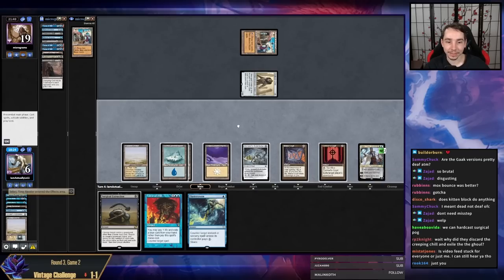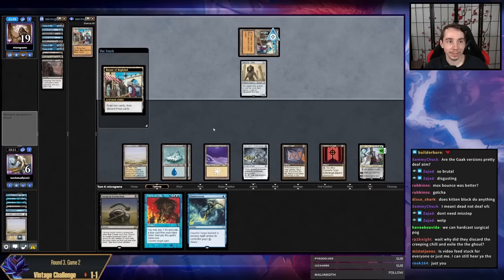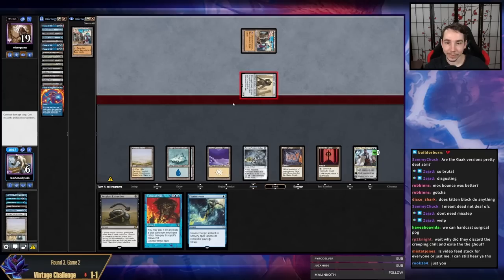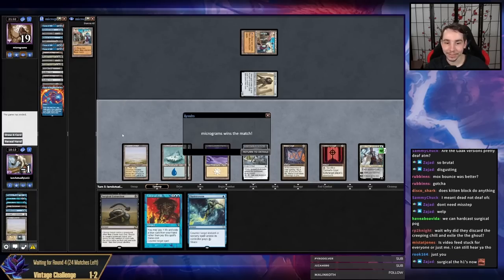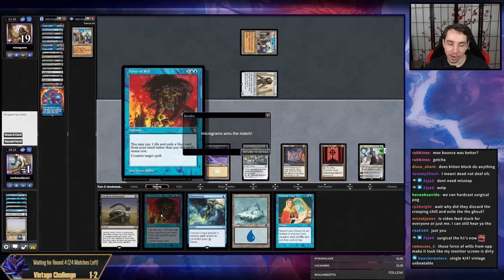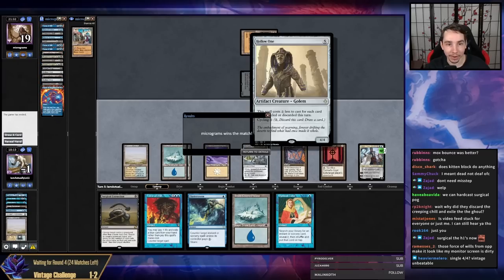Things are bad. I could have bounced the Hollow One but I didn't think it was good. Graveyard hate for when they have Hollow One — I'm just dead to Mana Crypt. I did die to Mana Crypt as well. The only real choice I could have changed was bouncing the Hollow One. I had the Surgical and Tormod's Crypt but they did nothing against an opponent who played Hollow One and killed me with it.